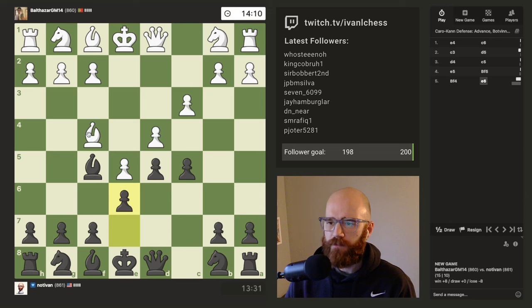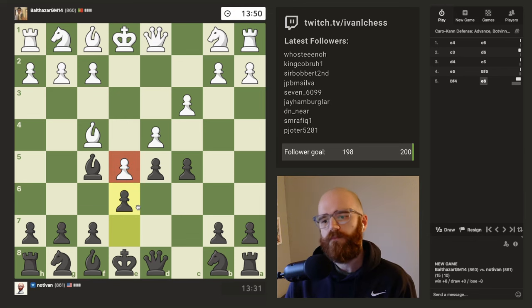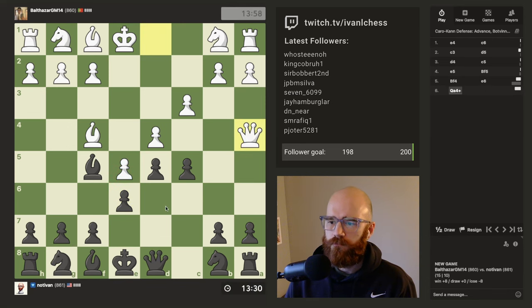I think this bishop move is just kind of weak. I'm not trying to rag on Balthazar here, the GM from Portugal, but I think it's just a weak move. Typically in the Caro-Kann it's the d4 square that gets hammered, not so much the e5 square — this pawn kind of chills out for a while. Yeah, I was expecting that.